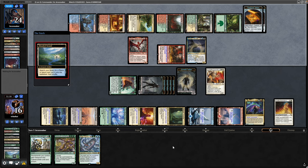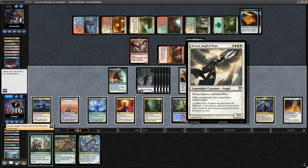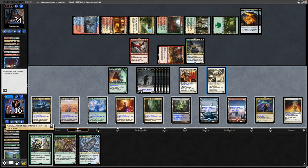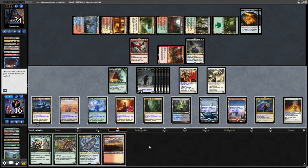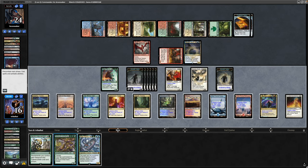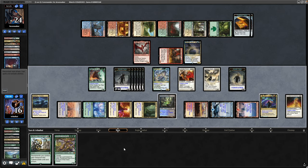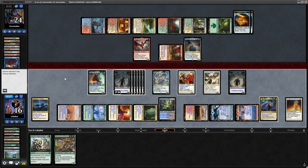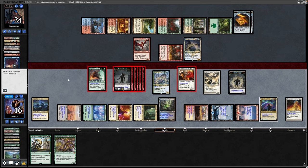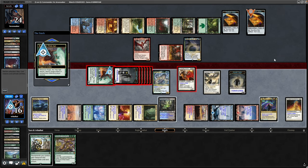Prismatic Bridge again during our turn — this time getting to Avacyn Angel of Hope, so we can just swing in as much as we like at this point. We see a Plateau, so we drop the Plateau, triggering Field of the Dead again. After dropping down the Nyxbloom Ancient we don't quite have enough for Coma as well, so we get down Coma again and can still hold up Intervention. Swinging in with all our indestructible stuff — they've got flying on everything, so not much point holding back. Cogler can deal with a Treasure Token which might be relevant.